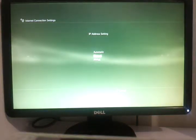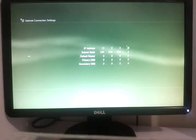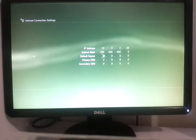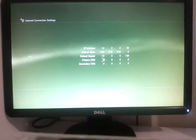You want to go manual for IP address setting. For the top one, you want to make it 10.0.0.26. For default router, make it your normal IP address, your intended IP address. Mine is 10.0.0.138. You want to do the same for primary DNS as well.